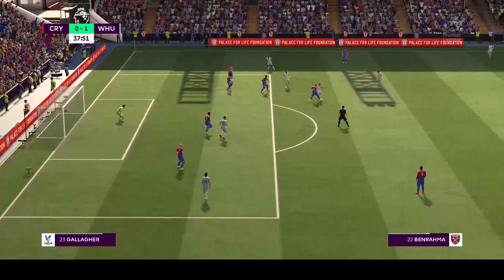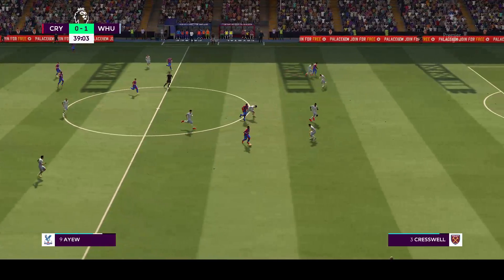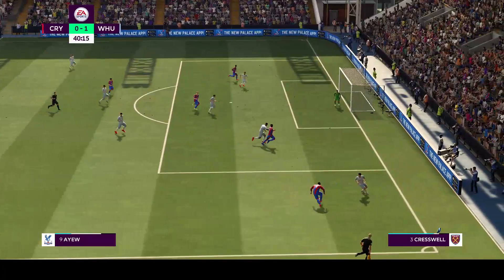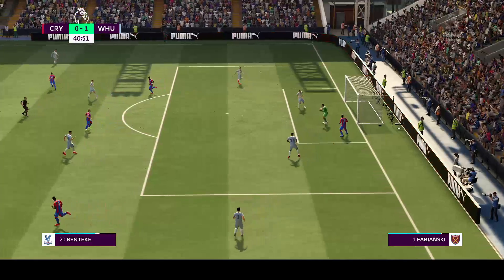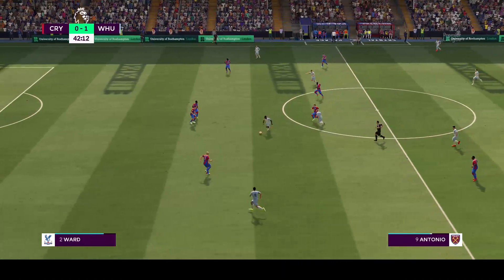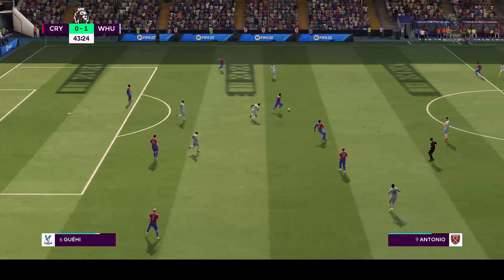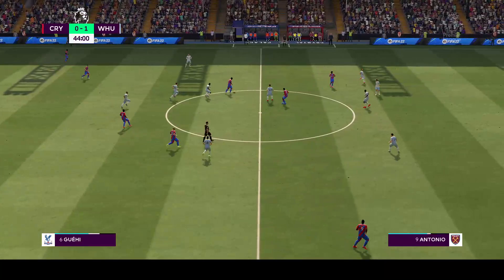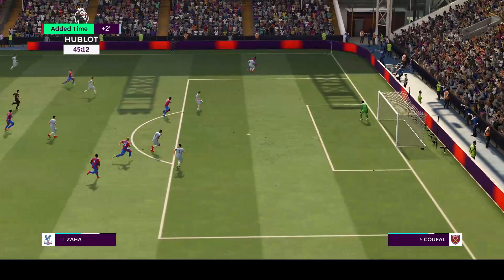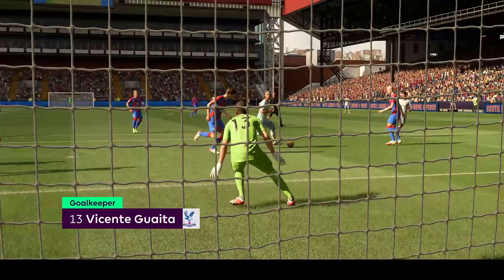Soucek. Quick thinking to dispossess his opponent. And they know they need to stop him. Not problematic for the keeper. Antonio. Pablo Fornals with it, Antonio — poor pass under no real pressure. Wilfried Zaha. He got nothing but ball — he's conceded the corner. Well, can they draw level here? The crowd certainly think so.